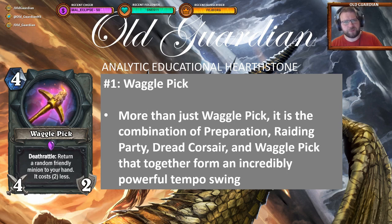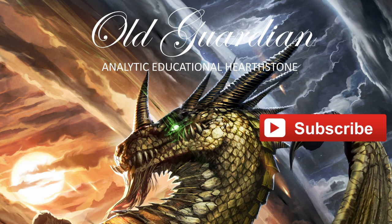Individually, Waggle Pick might not be the strongest card in the set. But the meta that it came into and the other support cards available around it just made it have the largest effect on the meta of any card from Rise of Shadows. Many of the changes to the meta are of course the result of the standard rotation and other cards leaving the format, and we're seeing lots of 2018 cards getting more prominence. But as you can see from this top 10 list, the new Rise of Shadows cards also have a big part to play in shaping the Hearthstone metagame. Thank you for watching. If you enjoyed the show, please click the like button and subscribe to my channel for more.